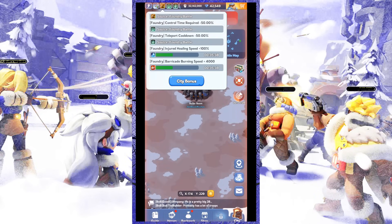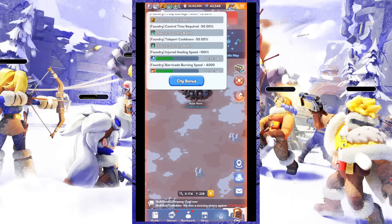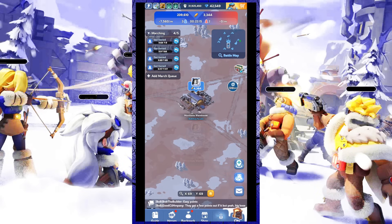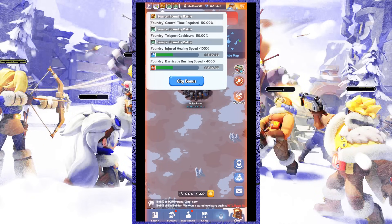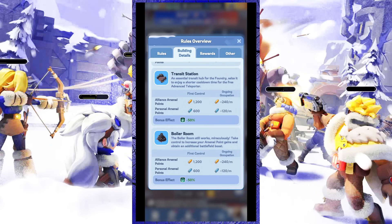At Transit Stations, you can get the bonus effect of reducing the cooldown time when using teleportation, which will make your waiting time much shorter. Two other buildings — the Mercenary Camp and Munitions Warehouse — give you buffs such as increasing the number of troops you can dispatch, increasing troop attacks, and reducing the damage received by troops.